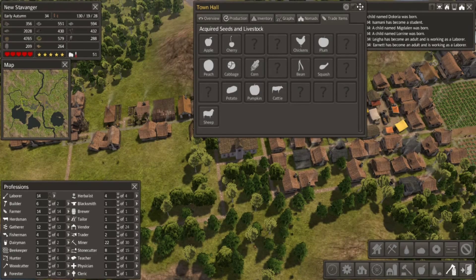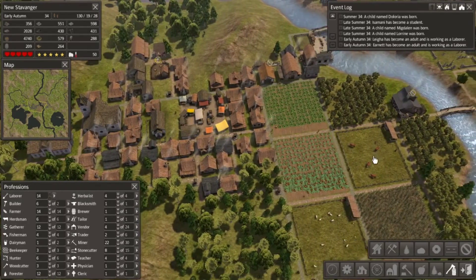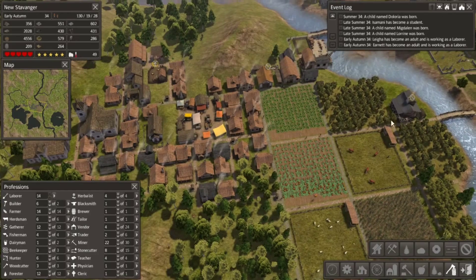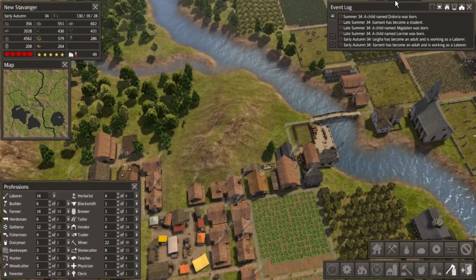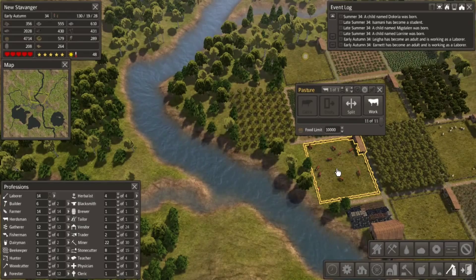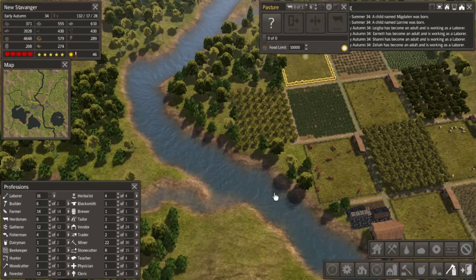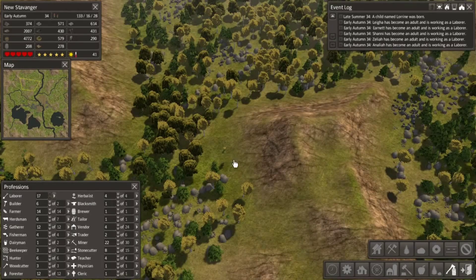I'd really like to see the cattle population increasing dramatically. I suspect with both of the chicken pastures overfull of chickens, we'll have a lot of chicken available to eat as well. This cattle pen is good — this one can be split. I'm gonna open this up as a cattle yard and add a herdsman. Just had my game minimize on me — that's interesting.